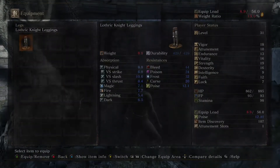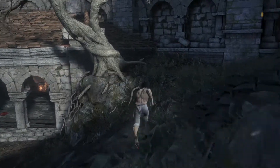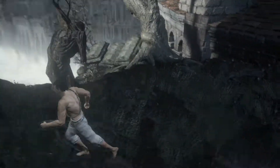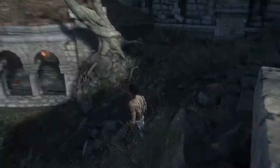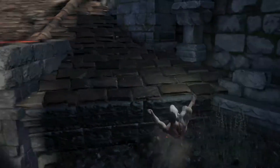So, the very first thing you're going to do is come to the shrine, to this section of it, which is up the stairs, through the three columns. You're going to remove all your armor, and you're going to do exactly what I'm doing here — sprinting at the tree from this direction.